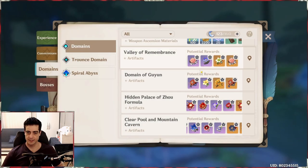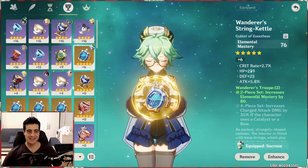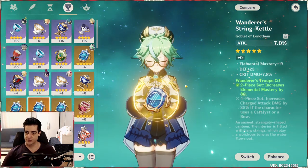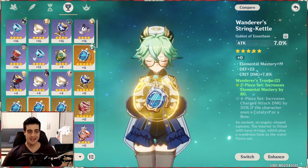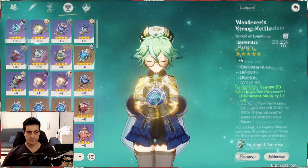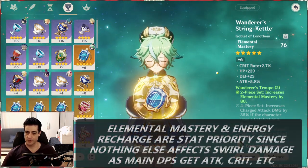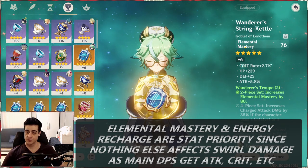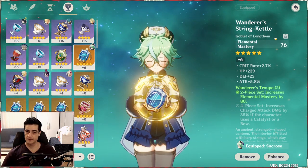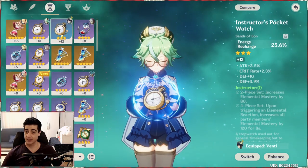Another artifact option is the two-piece Wanderer's Troupe combined with the two-piece Instructor set. The two-piece Wanderer's Troupe gives 80 elemental mastery and the two-piece Instructor gives another 80, so just from those two sets you already get 160 elemental mastery. You can also stack more elemental mastery through substats or main stats — I got one on my goblet here with elemental mastery as the main stat plus crit rate and attack percent, which is a decent roll. She wants as much elemental mastery as possible. If you're using her purely as support, go for full elemental mastery on your goblet; you can also use energy recharge on the timepiece to get her burst up more often.